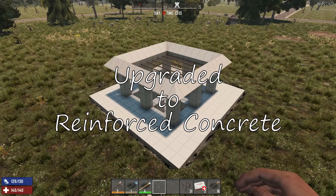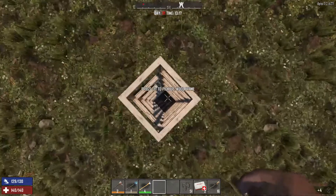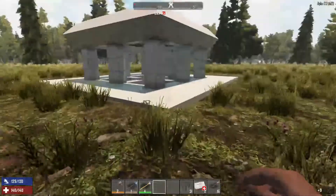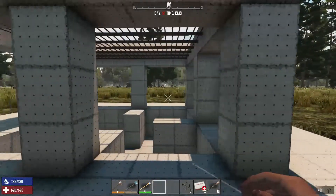Here is a mosh pit that's been upgraded to reinforced concrete. We also added three blocks on the outside for a base, and again it's fully upgraded to concrete with the iron bars.